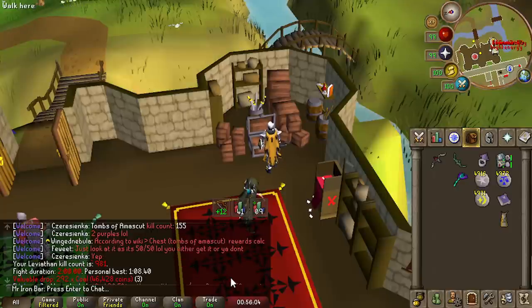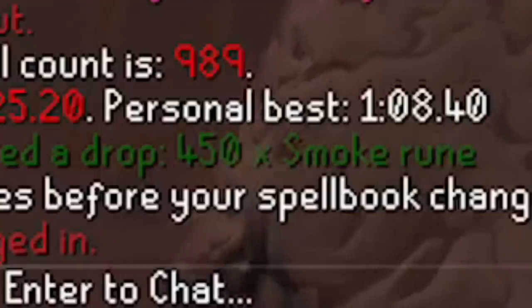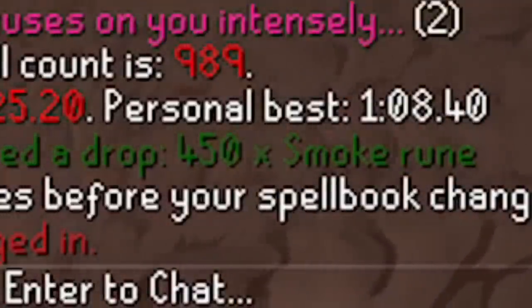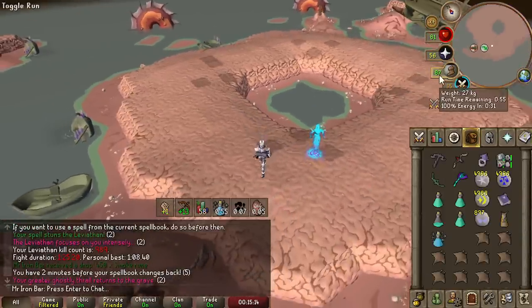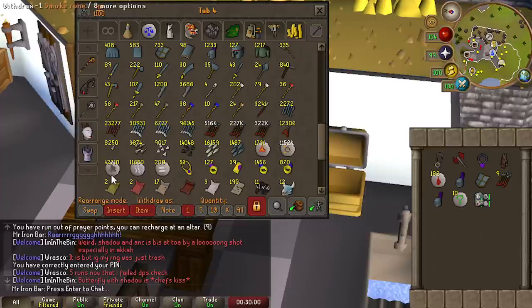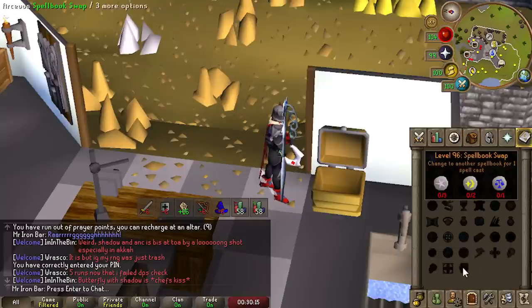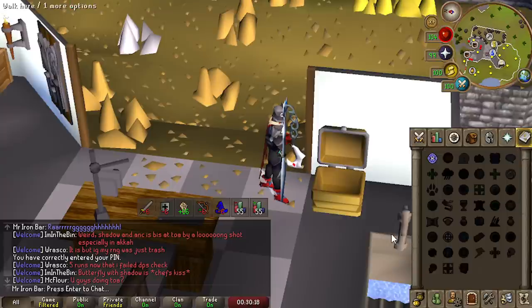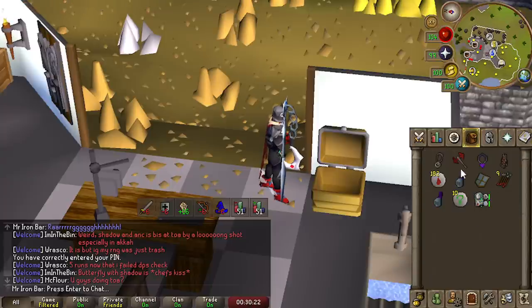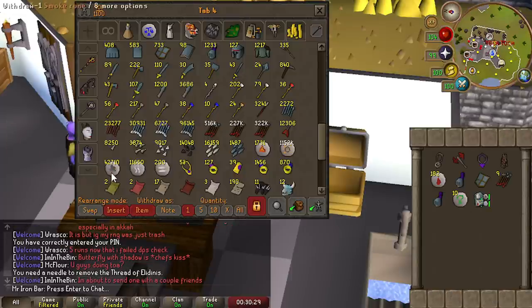That last 10 kills averaged a 2-minute kill time — the throttle tech is definitely helping. The smoke rune drops I'm getting are actually really useful now because I'm using the 3-spellbook tech here — smoke runes count as both fire and air runes. When I use the smoke spellbook swap tech to summon Thralls and Shadow Barrage, it requires fire runes for Thralls and air runes for Shadow spells. Smoke runes cover both, so I save an inventory slot. Amazing — and I can keep using them forever at this boss. I've never used smoke runes ever before in my life but collected a bunch from Smoke Devil boss.